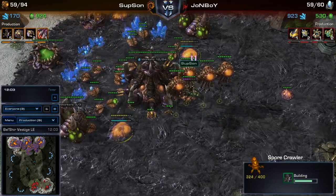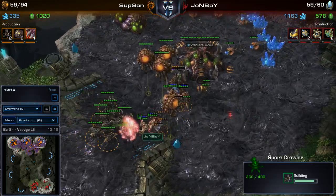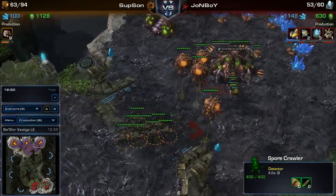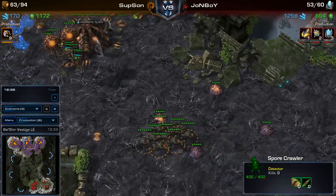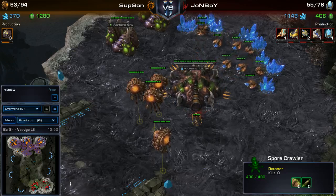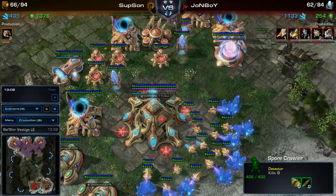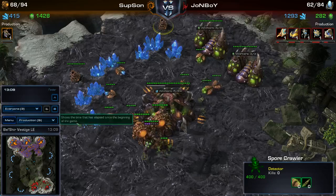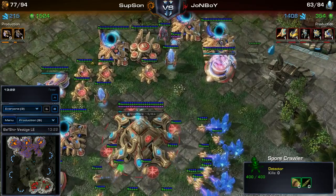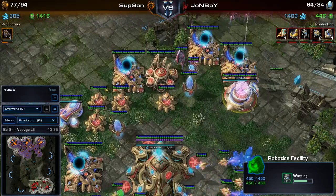It's actually kind of curious — he got three spore crawlers at his main instead of spine crawlers. So he really doesn't want any air harass, but that's not going to help him too much against any early ground aggression. Protoss isn't really known for air — I guess he's worried about oracle play maybe — but I would say that at least one spine crawler would have been a good addition. Looks like the roaches will be dispatching those zealots. Looks like both players are just sitting back, droning up and getting their economy going. The Zerg player has been on three bases for quite a while. The Protoss player is now making his first Colossi, going Colossus and getting both armor level one and Extended Thermal Lance.